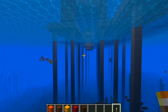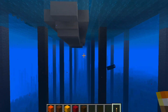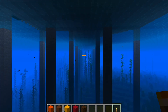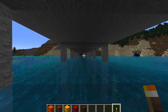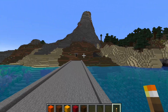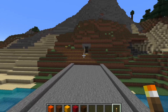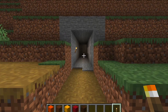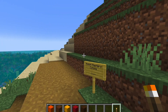Each block is one meter cubed. Up ahead are two paths that lead to the Robin Masters Estate — I've got a separate video detailing that model. Thanks for watching.